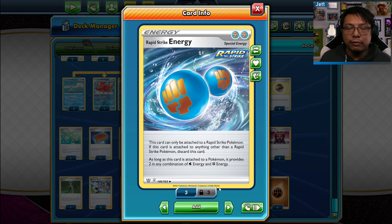If you're able to hit GMAX Rapid Flow back to back — brutal. But once the Rapid Strike Energy is discarded, you can't get it back. So if you're going to use GMAX Rapid Flow, you've really got to make sure you're hitting the right target so you don't run out of energy, which makes Rapid Strike Urshifu one of the more interesting VMAX Pokemon to play.